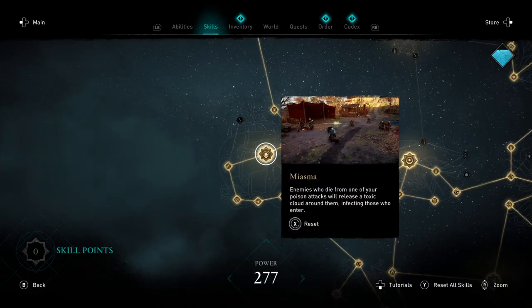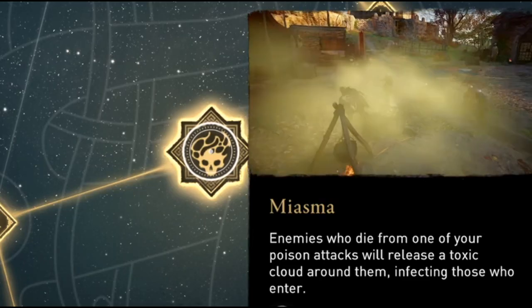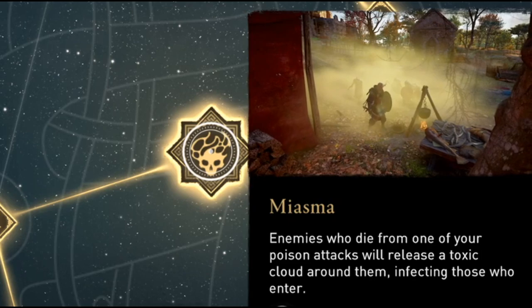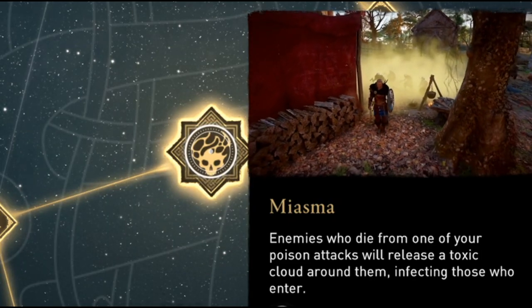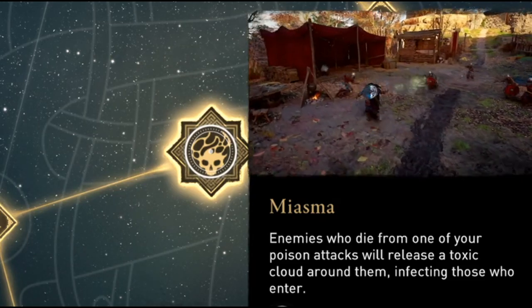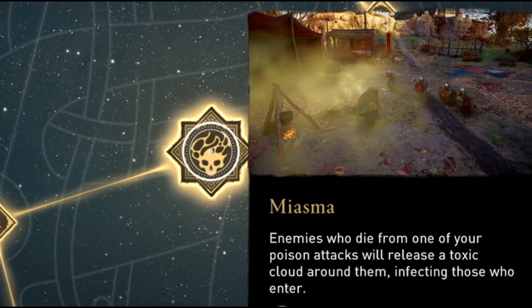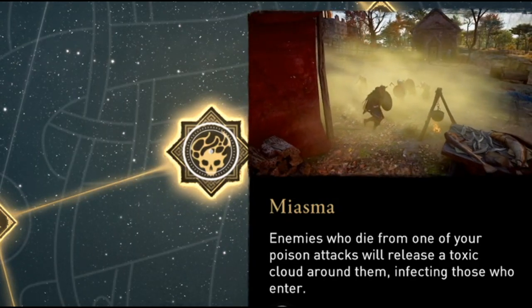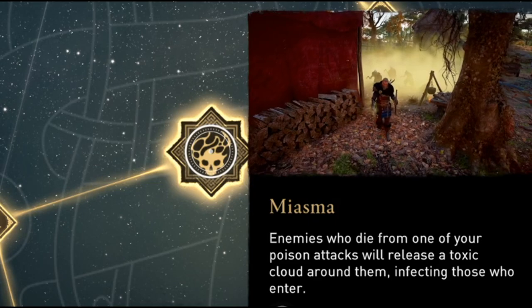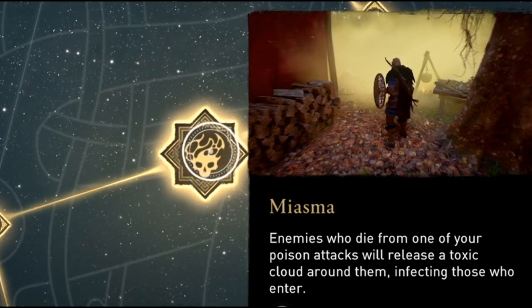For example, the skill Miasma, right at the back of the raven skill tree — enemies who die from one of your poison attacks will release a toxic cloud around them, infecting those who enter. So essentially anybody you kill with your shield's poison attack will trigger Miasma. You can really just stack up tons of poison damage on your enemies and kill crowds of people easily with this effect.